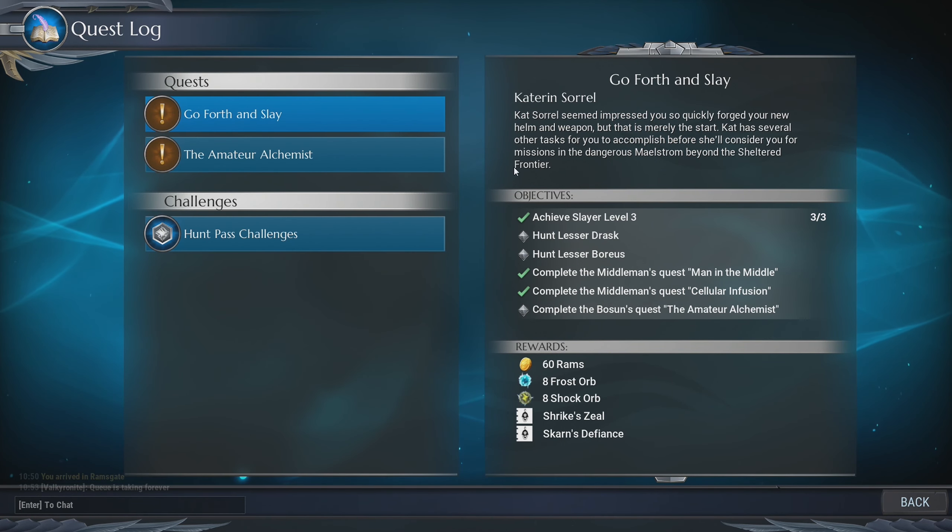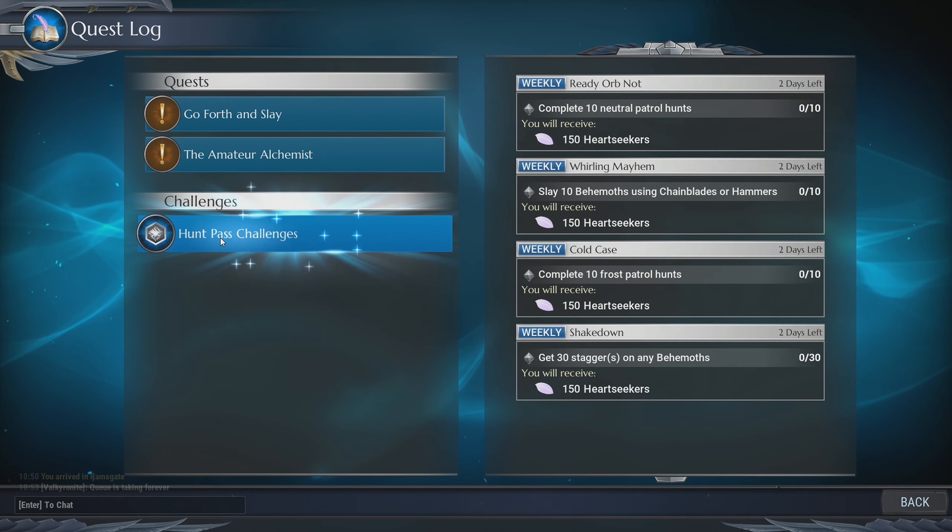You get a little backstory within each quest, your objectives, and what rewards you'll receive for completing each quest. There are also challenges — hunt pass challenges.